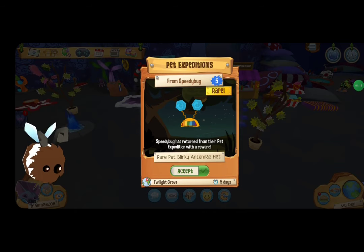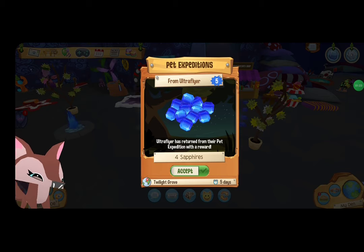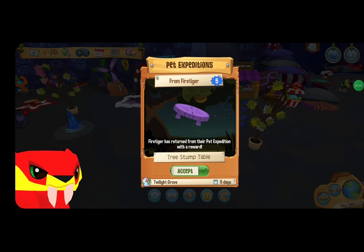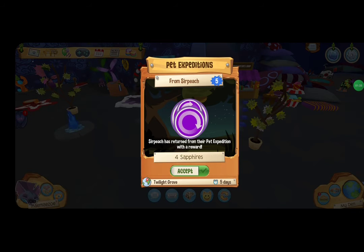Four sapphires, okay. We got that one — that's still cool. Four sapphires. I got a table from him, and a mushroom map. What? Yeah, there you go, that's cool.